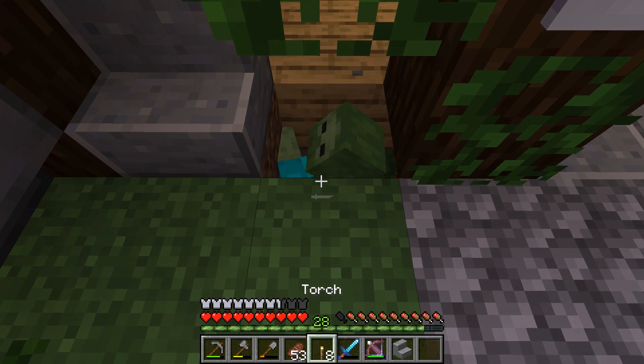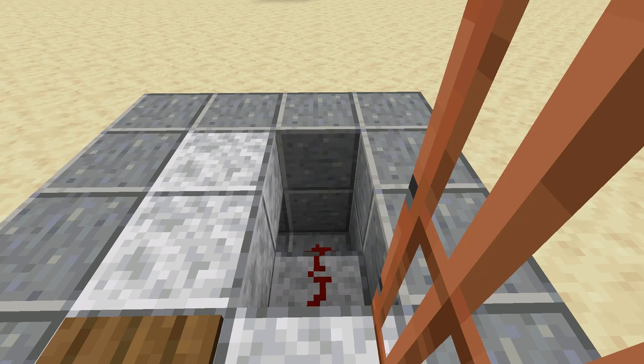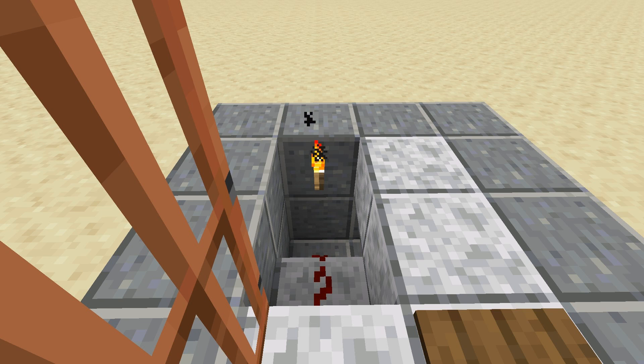Second, sometimes mobs will spawn in the farthest corners on the side with the doors. To avoid this, just pop in some torches, but again, never fill these spaces with blocks. Finally, if you choose to build this setup with iron doors, you can place a button on the bottom block to the left or right of the doors on the outside, and they'll open no problem.